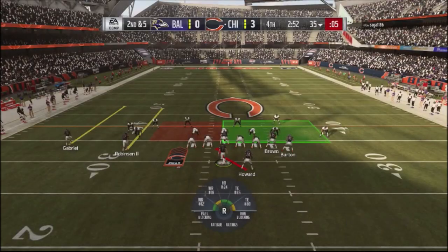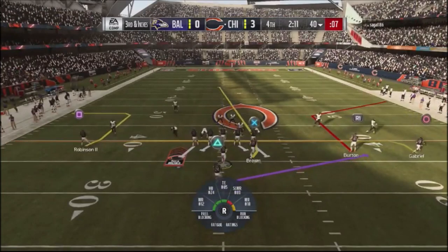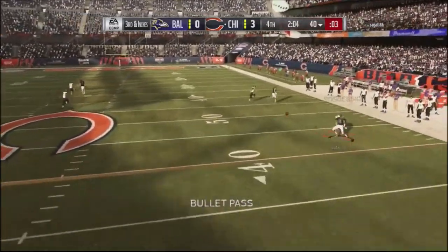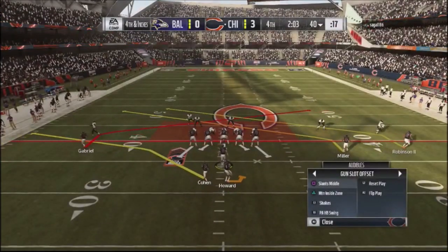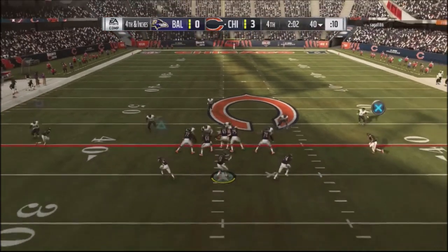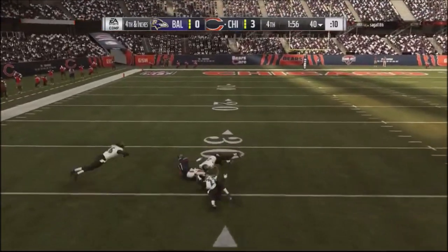I run a draw play I haven't shown him all game, then back to inside zone — but his defensive tackle makes a block shed and I'm left with a third and inches. Back to an under play, but he has man coverage and Gabriel can't get off the line. This is the play of the game — I go into a shake route concept looking for the comeback on the left side. His defender comes out and everyone else is tied up.